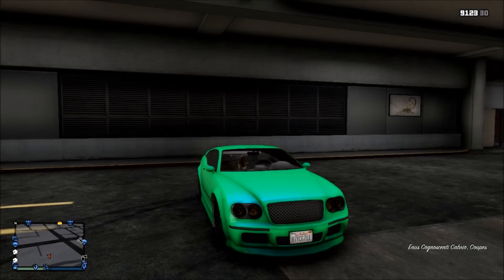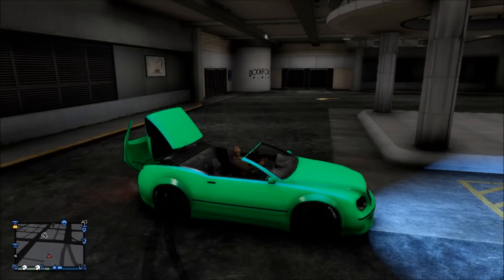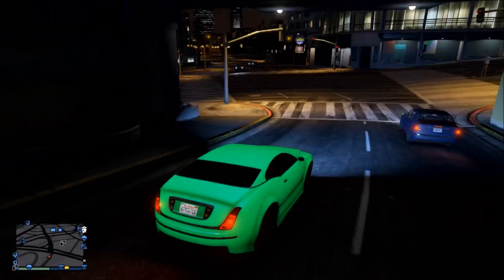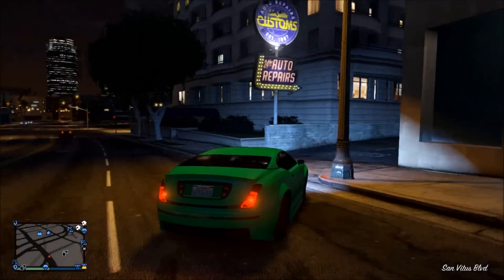First of all, you are going to have to do the pearlescent-on-metal glitch to get this exact color, and you are going to need to join my crew if you want to get this color. I'm also going to be leaving the color codes for my crew color in the description, so you don't have to join my crew — you can just modify it at your heart's content.